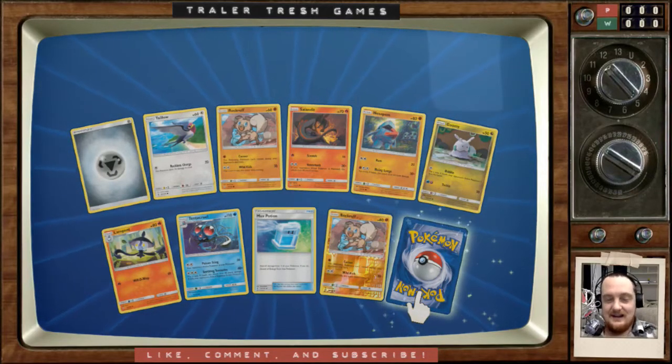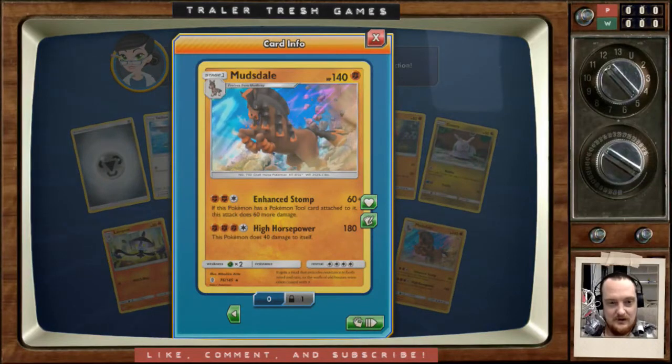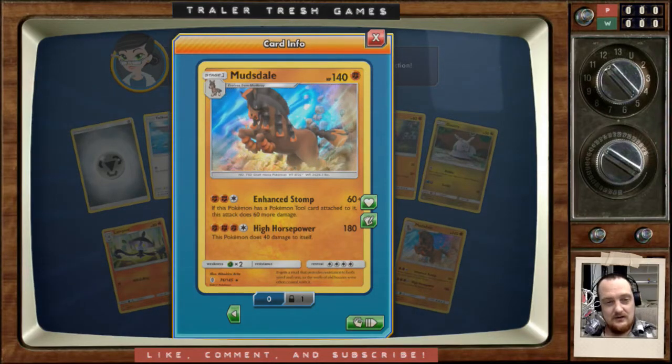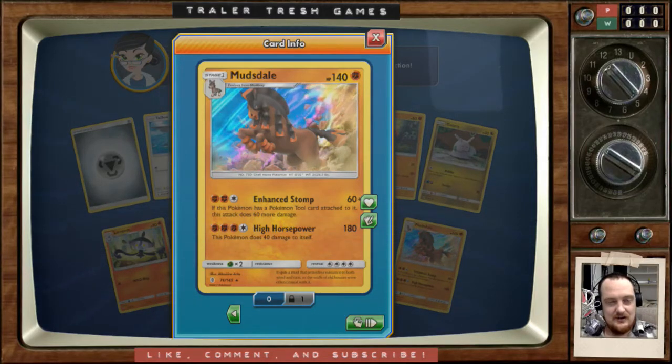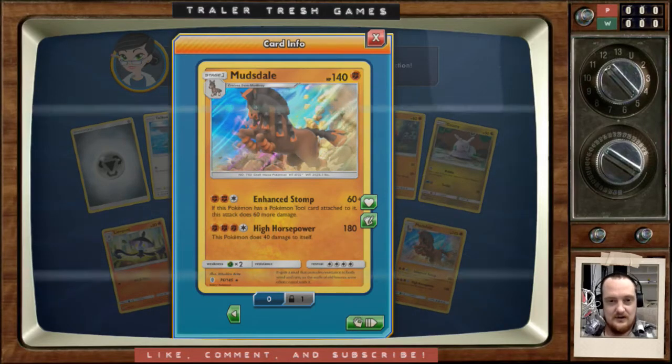Haven't got this one before — first time. Enhanced Stomp: if this Pokémon has a Pokémon Tool card attached to it, this attack does 60 more damage, so 120. Stage one, not bad. High Horsepower is a bit rough. If Enhanced Stomp only cost one Fighting energy and two Colorless that would be amazing, but you'd need three energy attached. If it was a Double Colorless you could use just two and set that up really quick, but it doesn't quite get there.